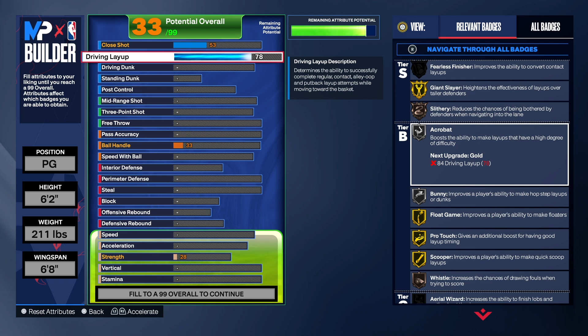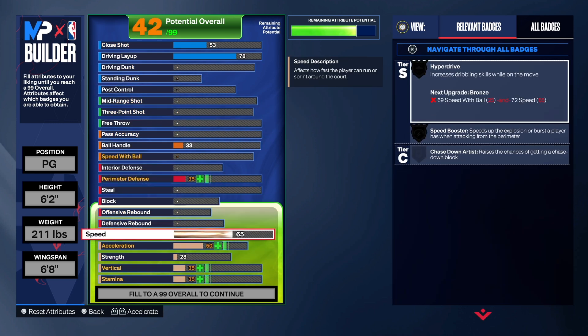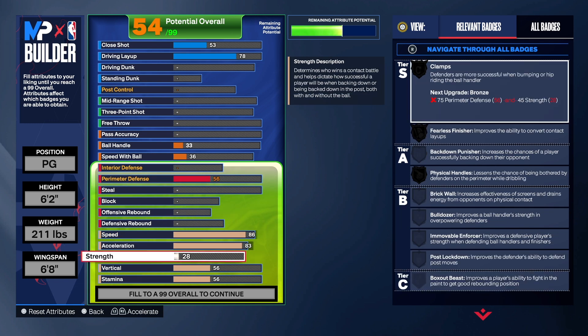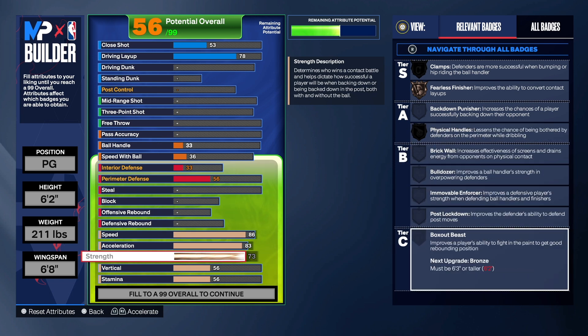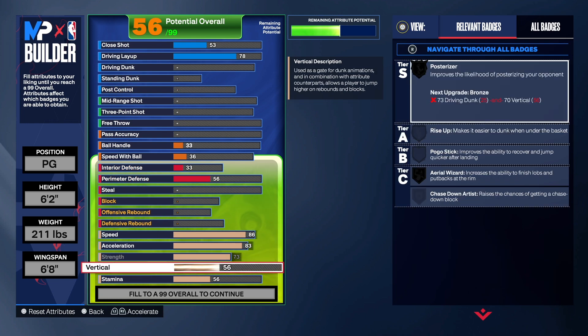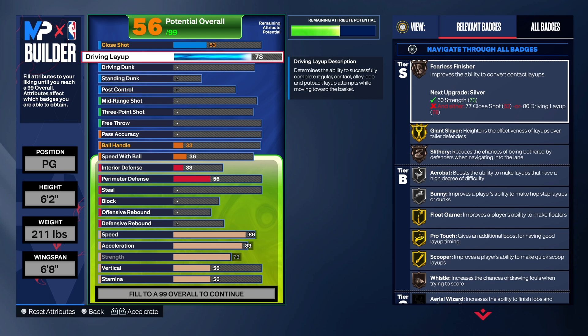You'll still be able to make layups with this build, but you're mainly an outside-type build — shooting threes and things of that nature, so finishing wasn't a focus. I did have some driving dunk on the build originally but we didn't worry about that. For the physical, we take the speed up to 86 and acceleration is 83 so we can get the badges we need. Normally I take strength to about 63, but on this build we take it to 73. We're going to get Clamps on the build, and having that 73 strength is pretty good.